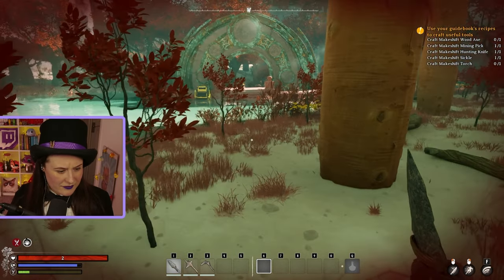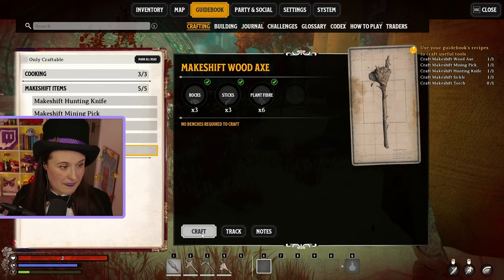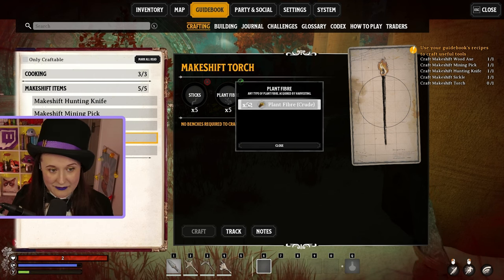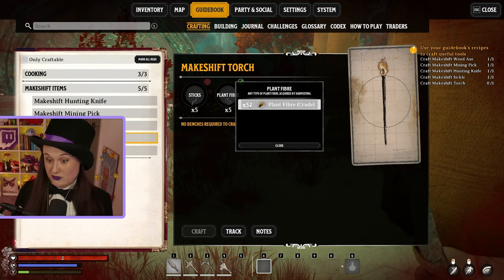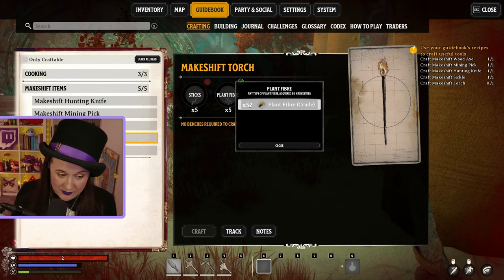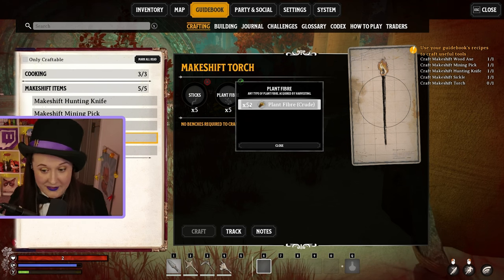What do we need? We've got our knife, our pickaxe, our sickle. We still need a wood axe and a torch. Eventually what you can do is you can have many different types of a resource which will all have different properties, which will have an effect on the item that you're crafting - which is what makes this game truly unique, I think. Every item you make is truly unique to you, depending on what you want it to look like, what color you want it, whether you prefer better health regen or better stamina regen or resistance to certain types of magic. It's super cool.